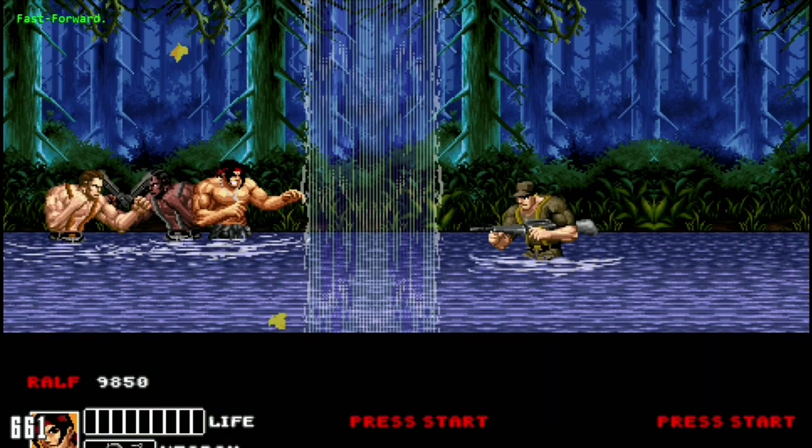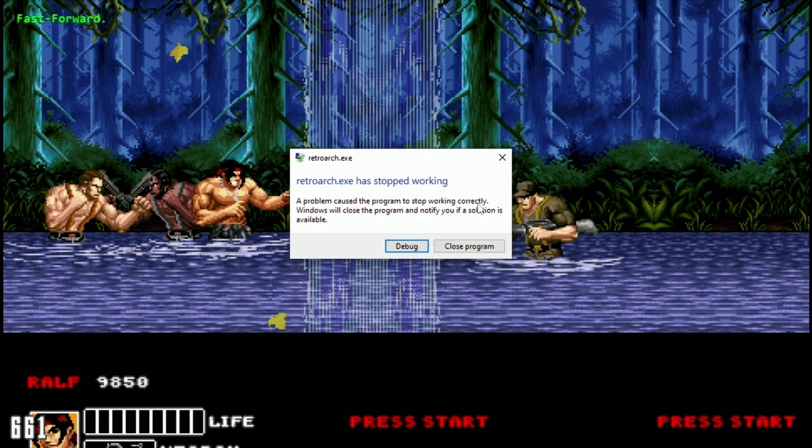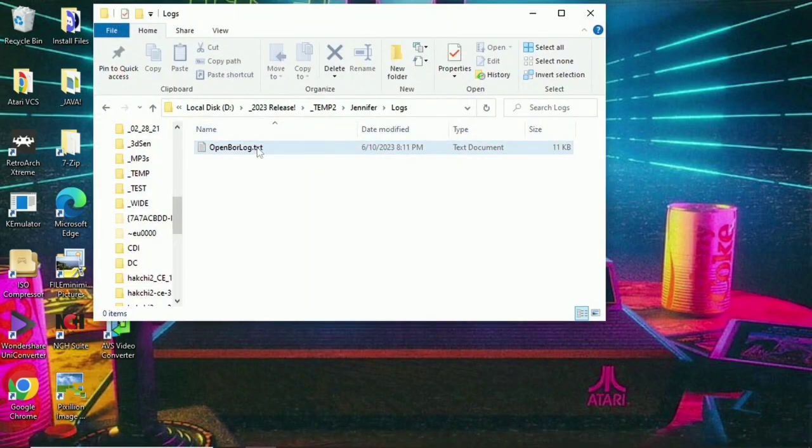Bam — why does it crash? RetroArch has stopped working. 'A problem caused the program to stop working correctly. Windows will close the program and notify you if a solution is available.' How many times have you seen this and it doesn't do a thing? That's not what we're trying to do here — we're going to open up the crash log.